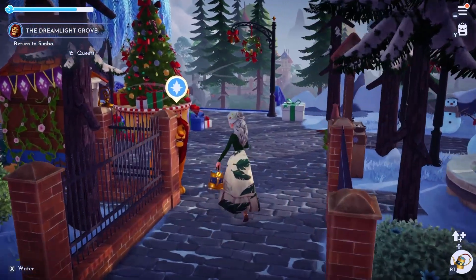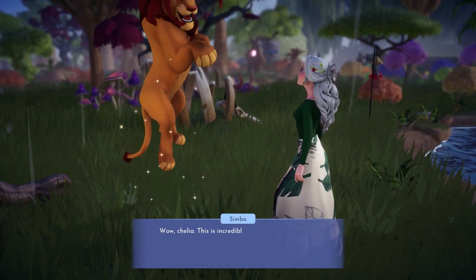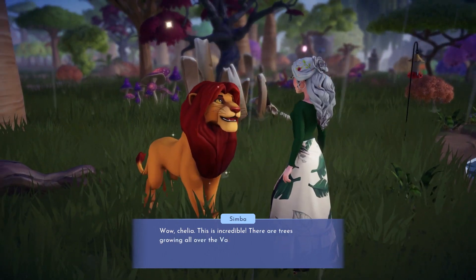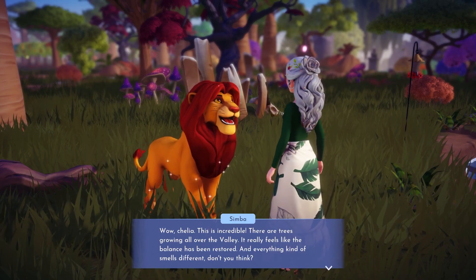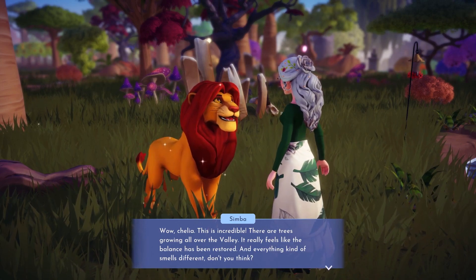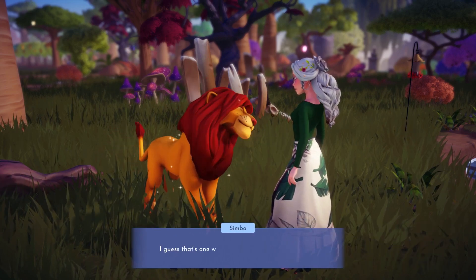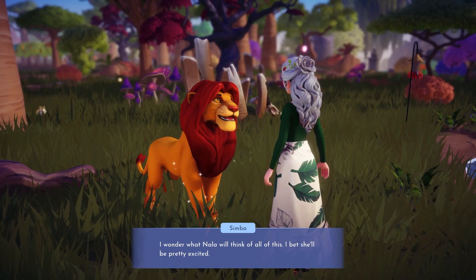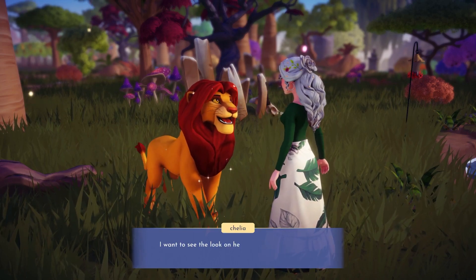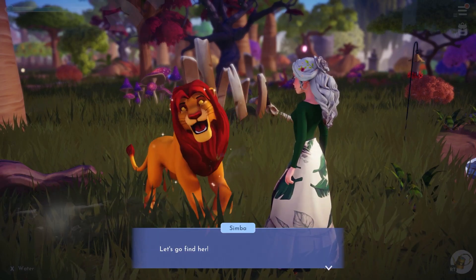We're going to talk to Simba and follow him over to the plateau. Once we're at the plateau, he'll go through dialogue about the new trees growing all over the valley. And pretty much this is it — we are done with the level 10 quest. I absolutely adore these trees. Let's go check them all out. He's going to talk to Nala and we're supposed to listen, but you can do that on your own.